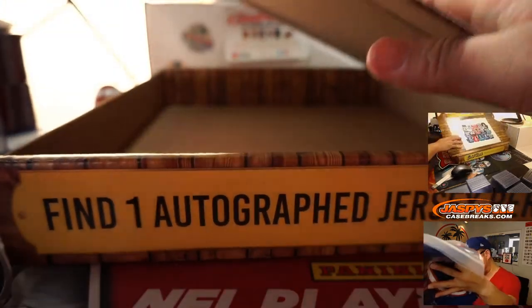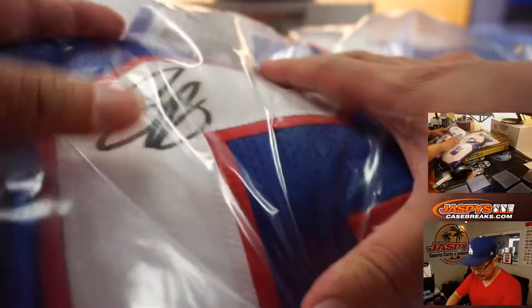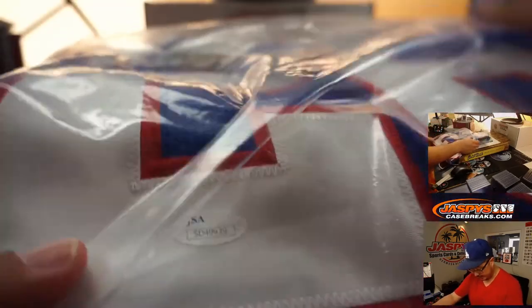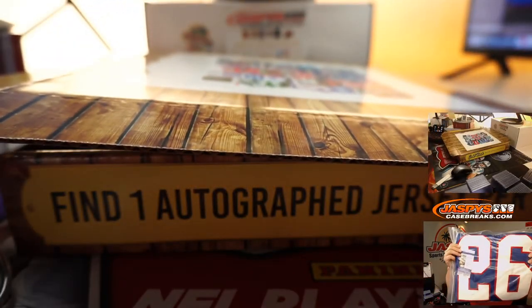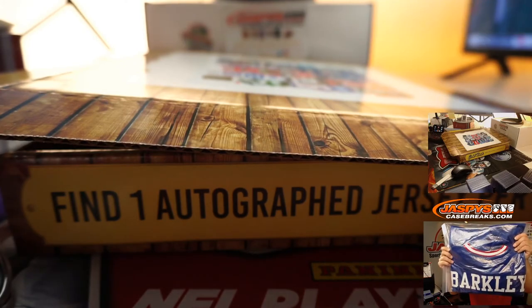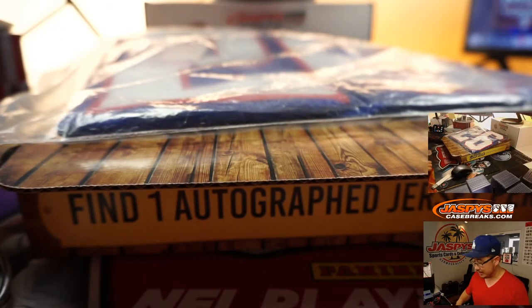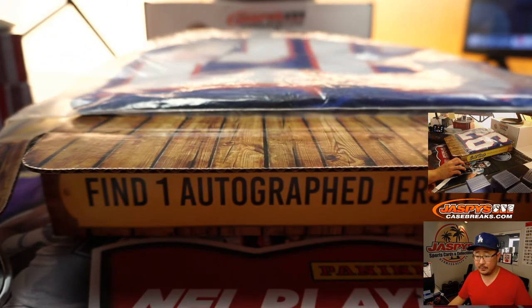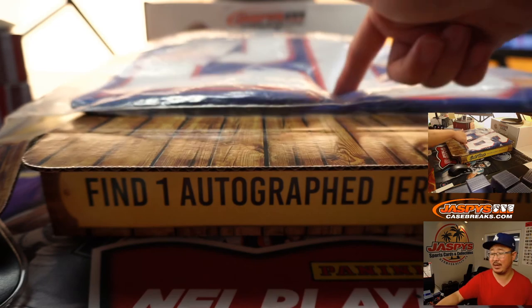Another number 26 — Saquon Barkley. There's his autograph right here, and there's the JSA card and JSA sticker right down there. Poor Saquon Barkley on the IR, which sucks — I thought he was going to have a really big year this year. There you have it — letter S goes to Dennis Knox. Dennis, you get the Saquon Barkley.